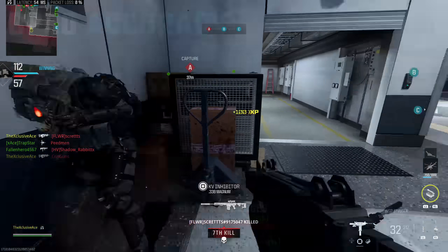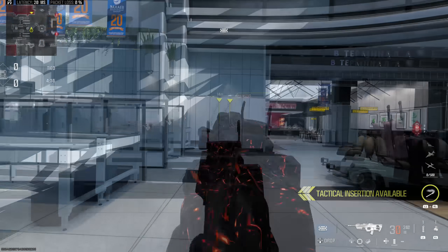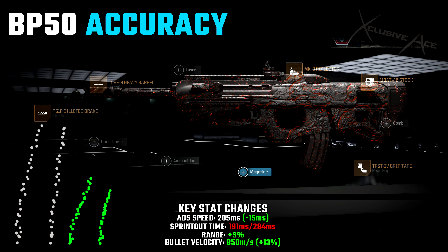The first one is my accuracy build. We're using the T5-1R Billeted Brake, the Lower 9 Heavy Barrel, the Mark 3 Reflector (use whatever optic you're comfortable with), the Mote 40 Stock, and the TRST4 Grip Tape. With this combination we've got a very accurate gun — especially those initial shots, which are grouped so tightly together you barely have to do anything to control the recoil. Surprisingly for an accuracy build, we actually improved ADS speed to 205 milliseconds, which is insane. Sprint out time is slightly harmed but still very good at 191 milliseconds, range values are increased by 9 overall, and bullet velocity is up to 850 meters per second. This build is excellent and super versatile — you can still play aggressively while maintaining the ability to challenge gunfights at longer ranges.